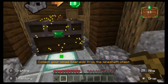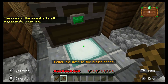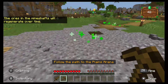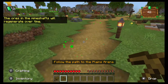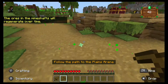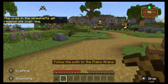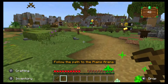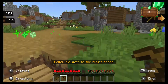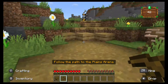Let's go check the chest and see how many emeralds we got — in the top corner we can see. Now I have to go to the Plains Arena and I have 42 emeralds in the top right corner. The ores in the mine shaft will regenerate over time, so let me follow the path. It looks like there's a lot of cool stuff we could do here and I'm super excited to try that out.